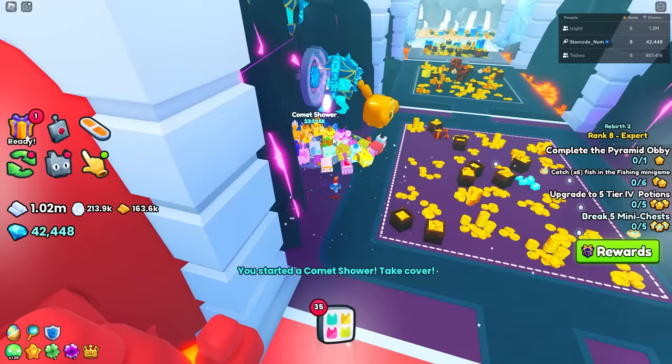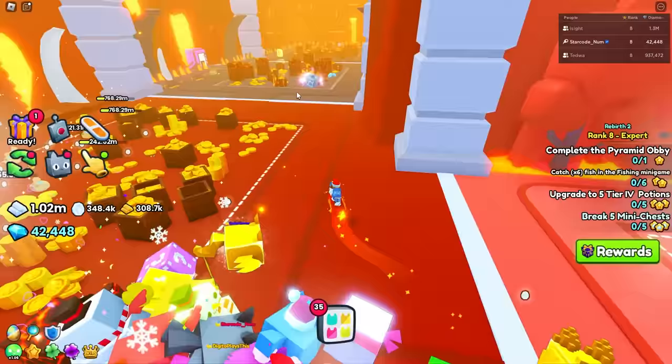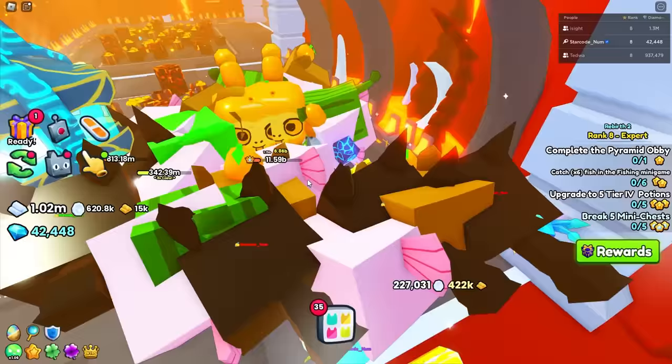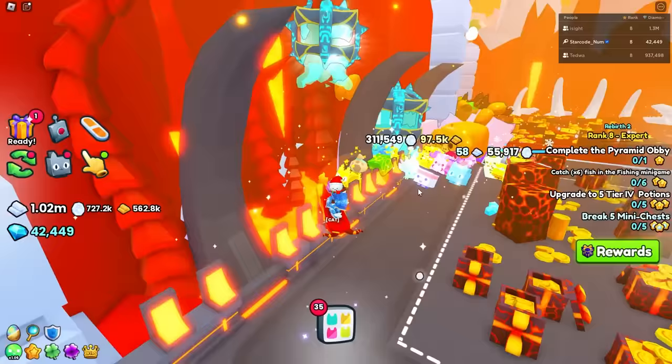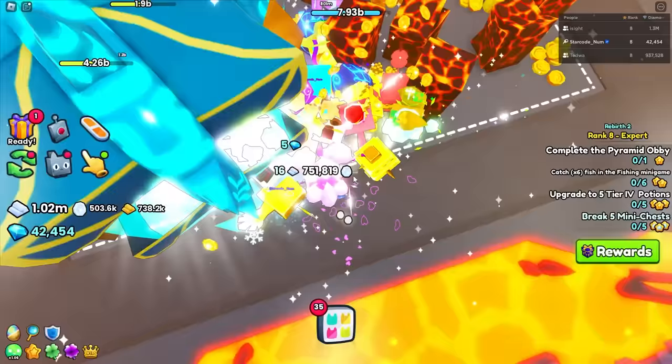Apparently if you activate the comet shower, it spawns a comet in every single area or a lot of the areas, and if you break all of them it lets you onto the new map — the place we're really trying to get to. It's not an easy task to attack every single one of these though.